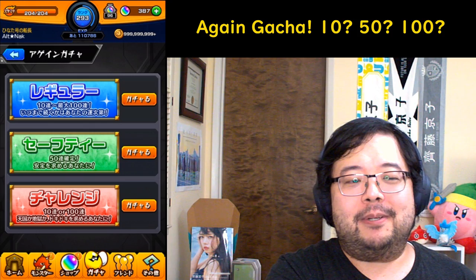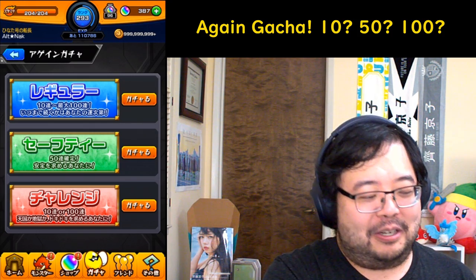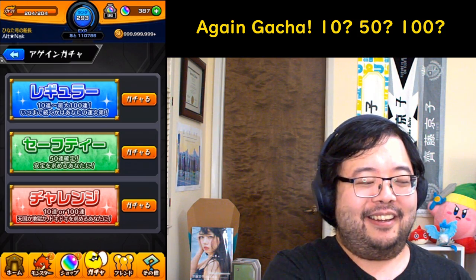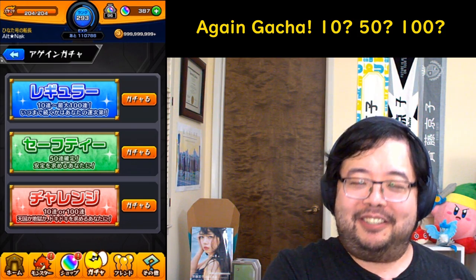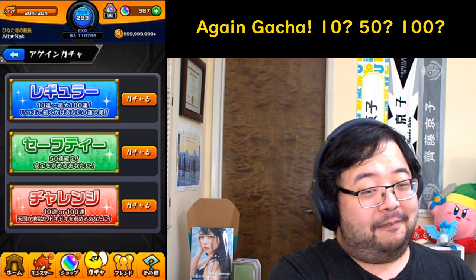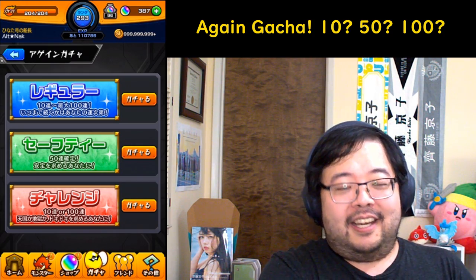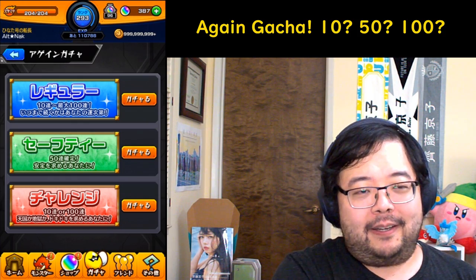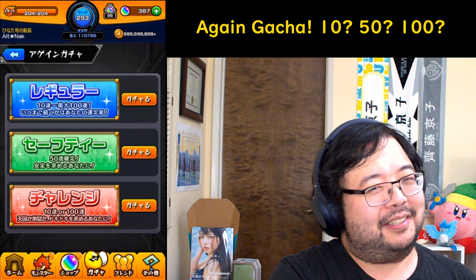One thing you can be sure about is the expected value of the green safety version, which guarantees you 50 pulls no matter what. There's no doki doki, no suspense — you're just guaranteed to get 50. But 50 is pretty good, and honestly as a free-to-play player that's quite an attractive solution.